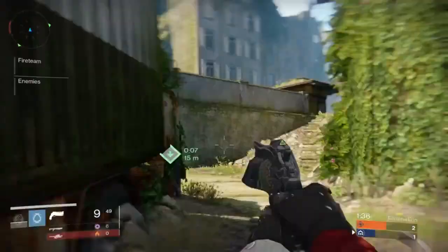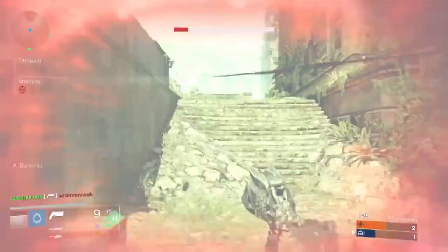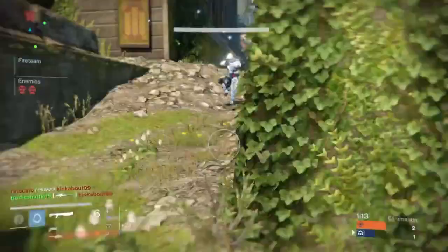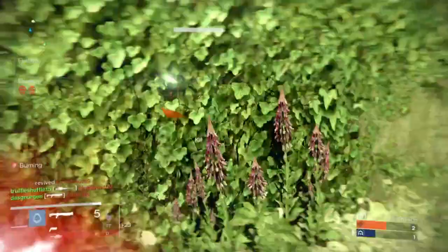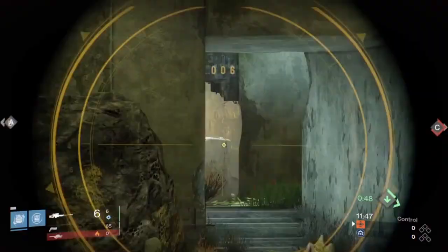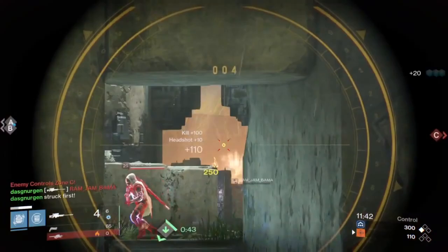Corners are by far the easiest and most simple things to take cover behind. When you're in a gunfight, you want to make sure you have a corner on your right or left side and continuously move there. Here I went to my left since that was a corner, and as soon as I saw a guy coming from my left side I moved back to that corner. In general, you want to keep a corner on your right or left, or something between you and the guy you're fighting.